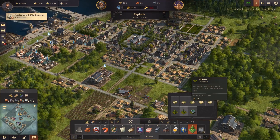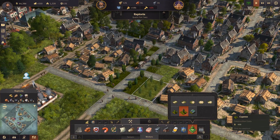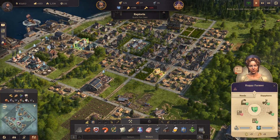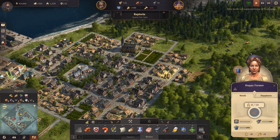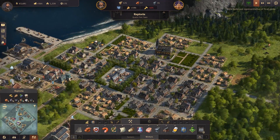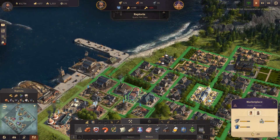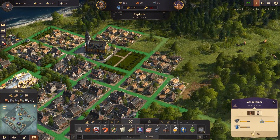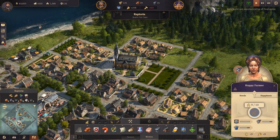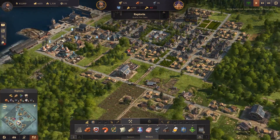I wonder if putting down parks and such will help raise happiness. The only task now is to fill out all these homes. We're missing some goods — we just need more fish and more clothes to make everyone happy. They actually do have a lot of the stuff, they just aren't getting delivered over here yet. Maybe it just needs to come over for the first time.